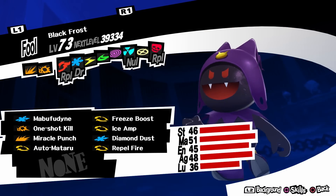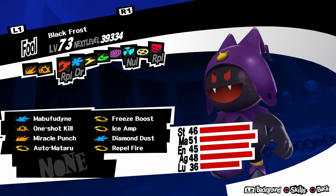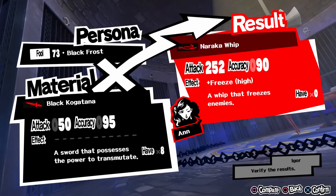Next is Anne. To get her melee weapon you need Black Frost, a level 67 persona. It has 252 attack, and it has a very high chance of freezing the enemy when attacking. As with Ryuji, you can buy a weapon with a higher attack from the gun dealer — the one from the gun dealer has 274 attack. I don't think either of these two weapons are exciting, but Anne is a magic user anyway, so it's not very important.